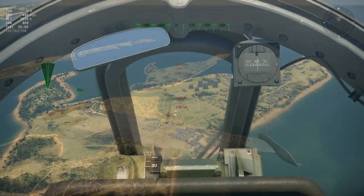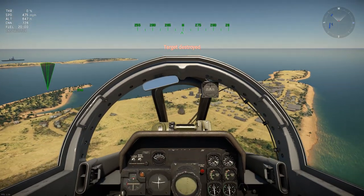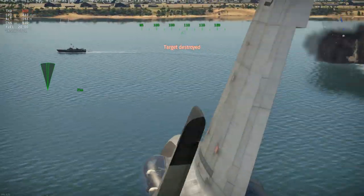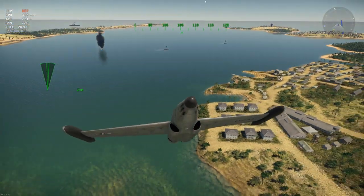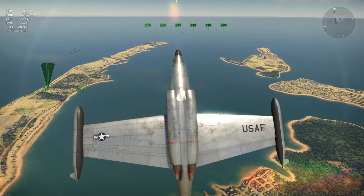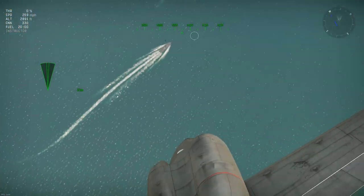The guns can also be used to take out ground targets — in this case some small boats and a truck — although destroying bigger things such as medium tanks is unlikely, as this version only has the guns and does not have access to any additional ground attack armament. It's also quite noticeable how the aircraft bleeds off speed in a turn and in the vertical, which really does remind you how large and heavy it is compared to other fighters at this BR.